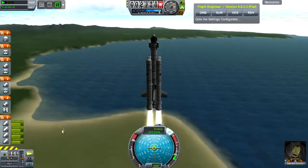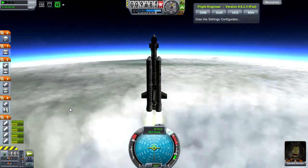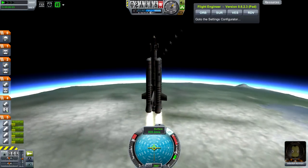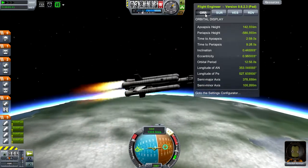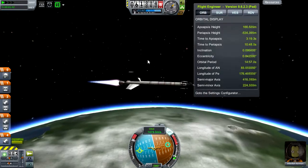This rocket is going to be our first real mission — it's going to bring us to the moon. I was extremely surprised by how powerful these solid rocket boosters were. They got me to about 160,000 meters before they even ran out. As you can see, I'm trying to actually start my orbit. I didn't expect to get so high so early.